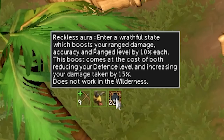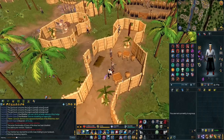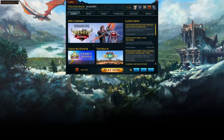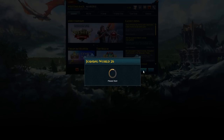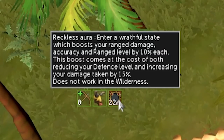Another thing that was added recently, which is amazing, is that your auras do not deplete when you're lobbied. As you can see, my aura is here at 22 minutes. If I exit to the lobby — say I'm in the middle of an hour of PVM and I want my aura to last — I can go to the bathroom, come back, log back in, and it will still be 22 minutes. This means you don't waste your aura and you don't feel forced to do a whole hour. If you need to go do something after half an hour, you can go do it, come back and continue. Really amazing.